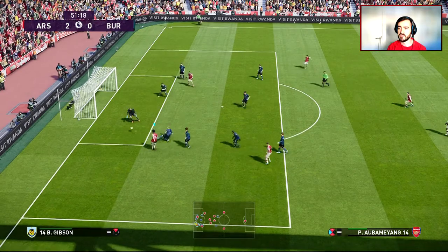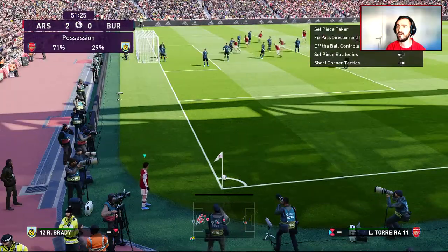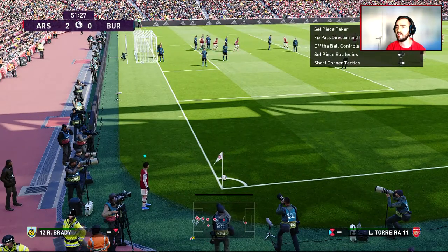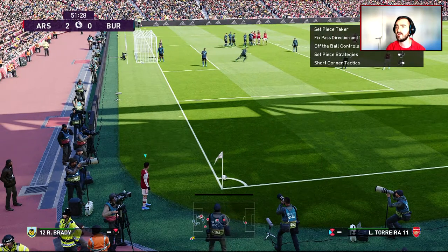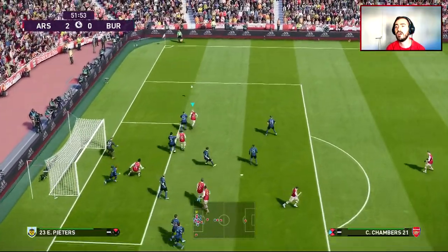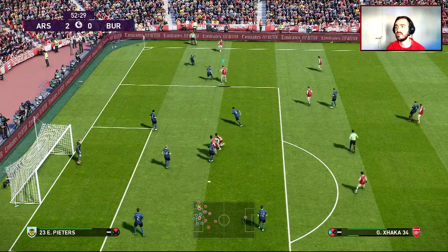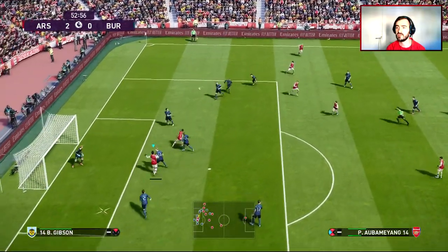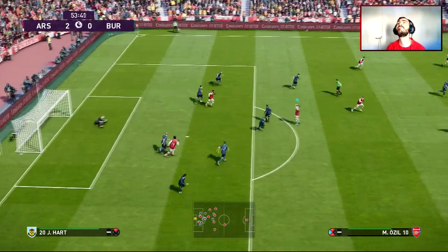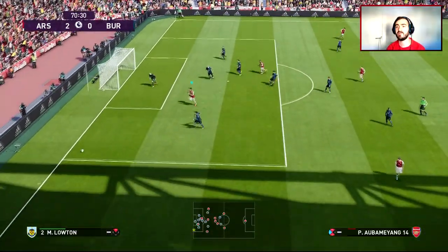Aubameyang holds it up well — finish this one. What a save! This goalkeeper's having a brilliant match, really. Let's try a far post, actually that player's standing there, he's going to block it. So we'll adapt — try and get it past him. How did Aubameyang not get on the end of that? Still got an opportunity here. Into Xhaka, Bellerin, early cross, Aubameyang — no. Finish this one. Lacazette on the ball, takes a shot — saved by the goalkeeper again.